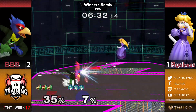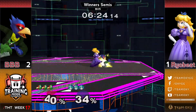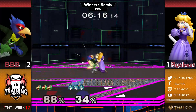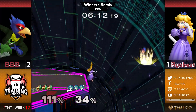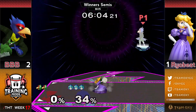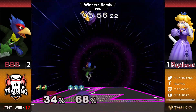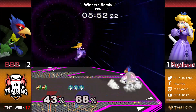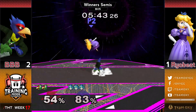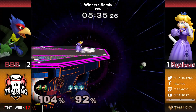Pretty bold by Bobby to go for those repeated crouch cancels and let Ryobeat know that's what he's going for — if Peach reads that she can get humongous punishes off of it. Bobby recognizes Ryobeat was trying to push the pace too high. Dash attack has quite a bit more range than Peach's other options and that's the move you're looking to crouch cancel. Ryobeat closes out a second grab combo — z-drop turnip into down smash, up throw up air — but can't follow up past that. Ryobeat's corner pressure is really giving Bobby trouble even though he's not hitting him every time.